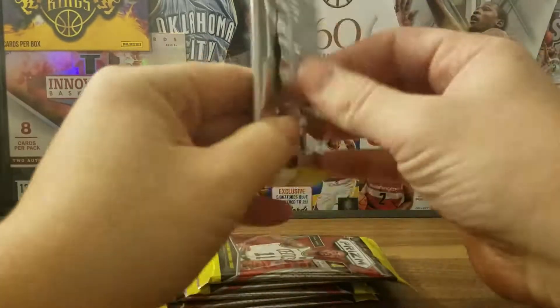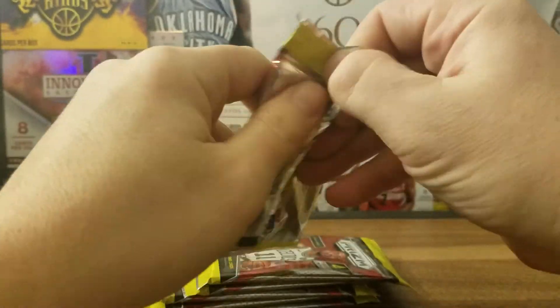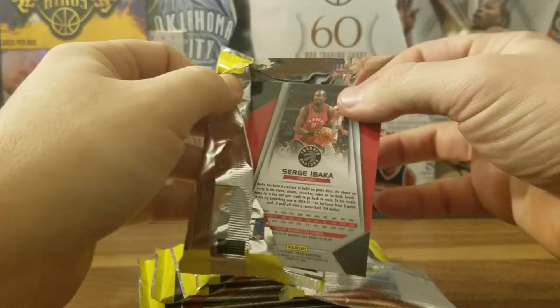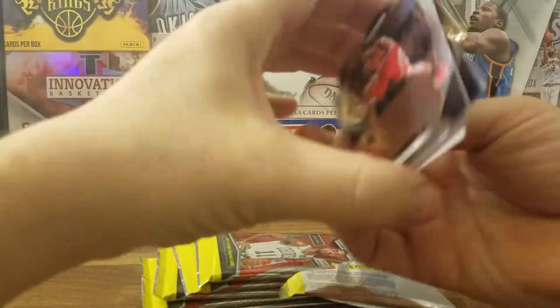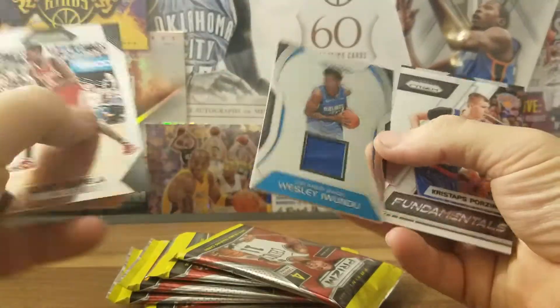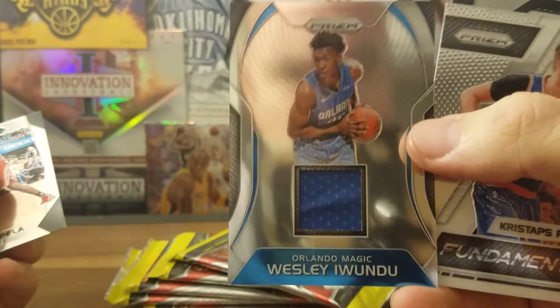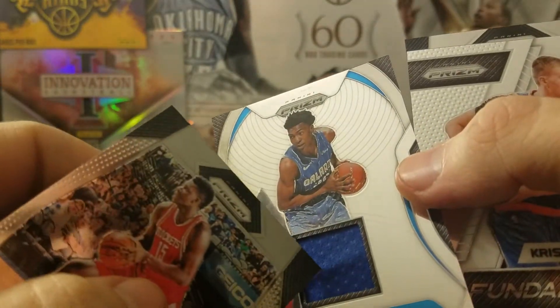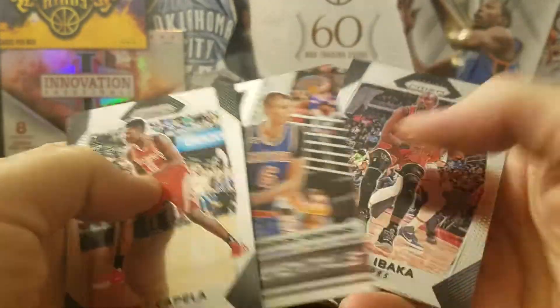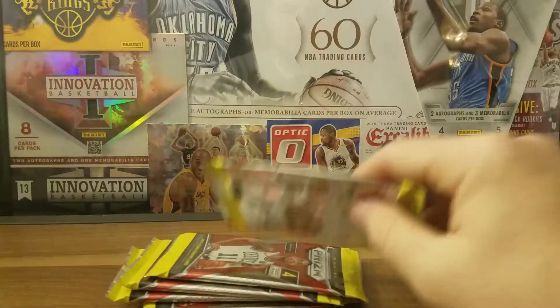I think this is the hit, so we're gonna open this one first. We got a Wesley Iwundu relic — looks kind of cool, a little extra flavor there. Also a Chris Stapleton fundamentals insert.